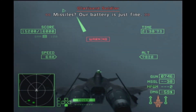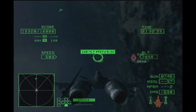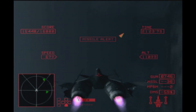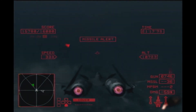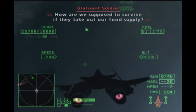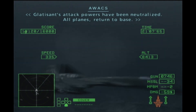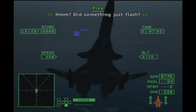Missiles — our battery is just fine. They have been destroyed. Missile. What happened to the enemy? Where did they disappear to? Target confirmed. How are we supposed to survive if they take out our bullet supply? I know our lock. Gladysand's attack powers have been neutralized. All planes, return to base. Did something just flash?